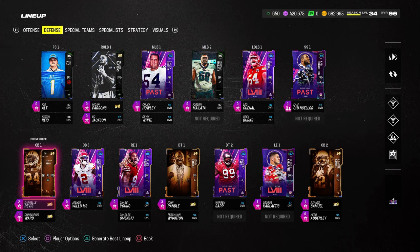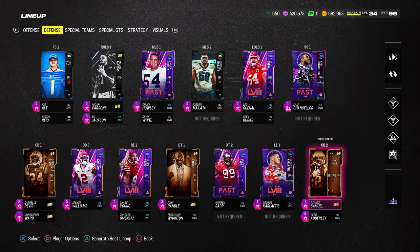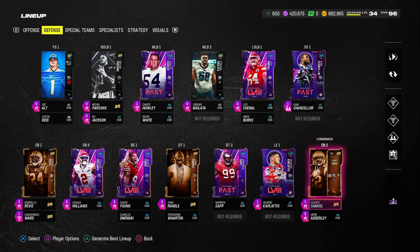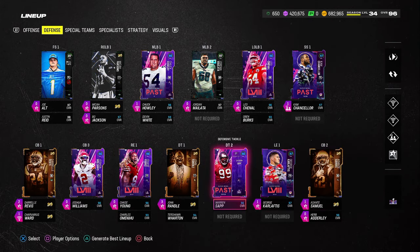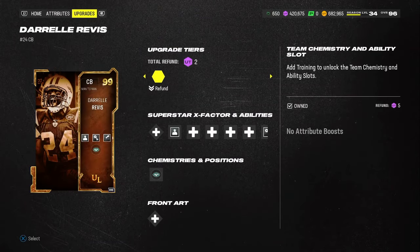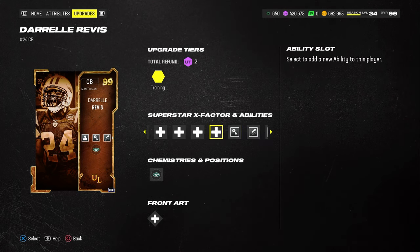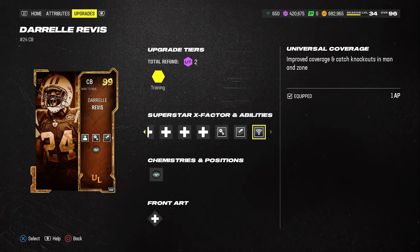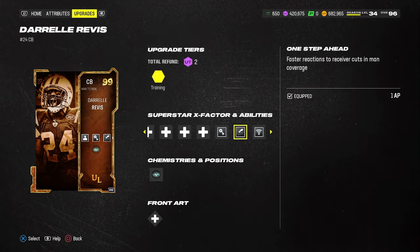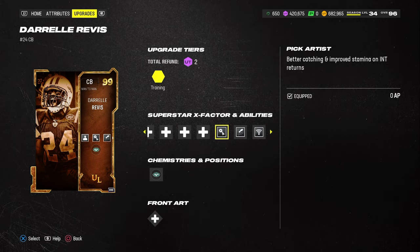Let's get into the roster setup and construction. The must-have cards for this scheme are Darrell Rivas, Asante Samuel, and at the slot corner position, Traverius Ward. The main thing is that they have Bottleneck, and they also have Universal Coverage or Reinforcement, which allows them to get all the KO abilities, One Step Ahead — which negates route running abilities — and Pick Artist as well.